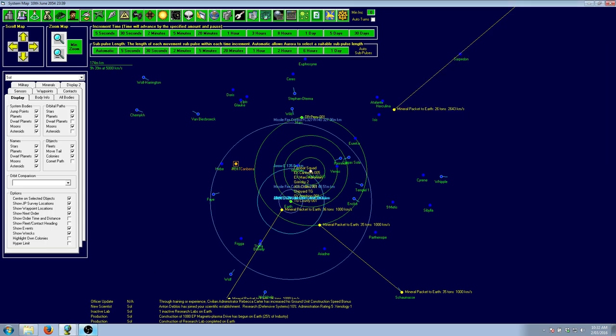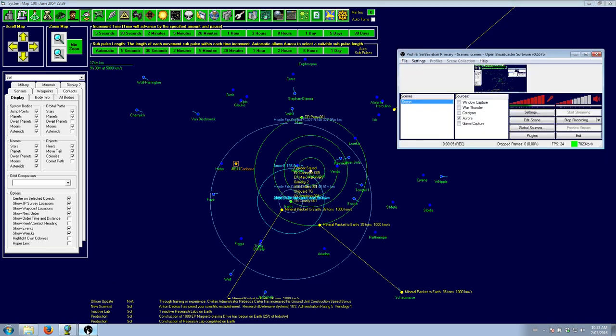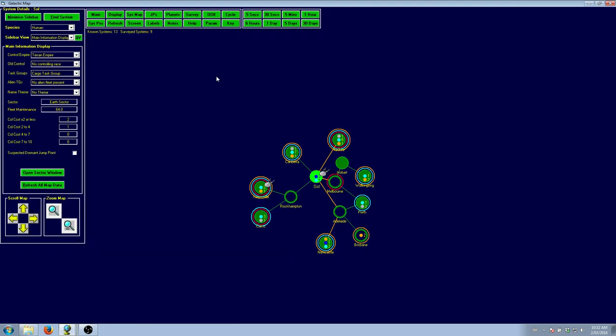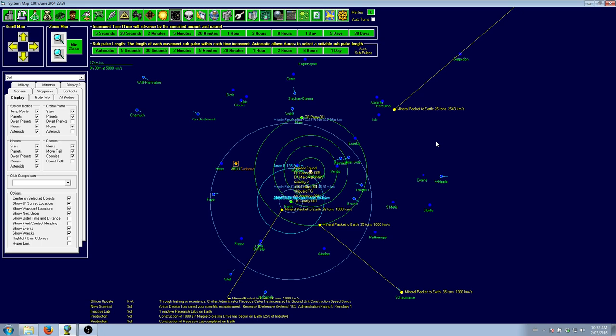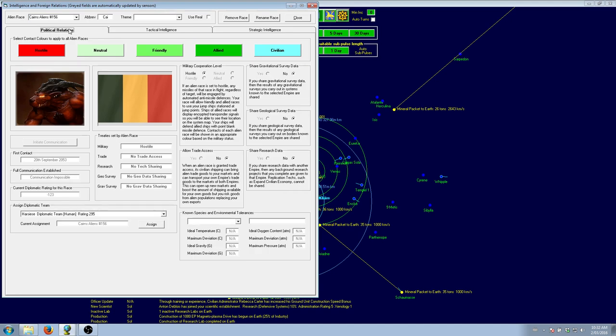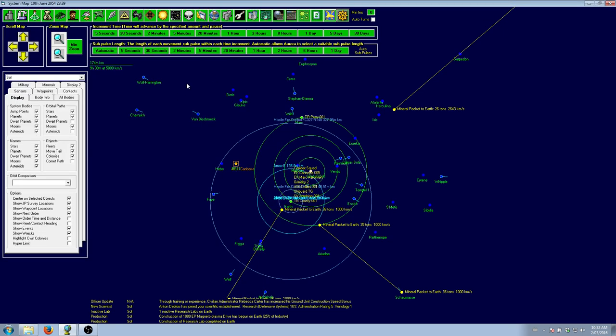Hello everybody, and welcome back to my Let's Play of Aurora 4X. Today we shall continue preparing for combat against — well, at the moment we're assuming it's an NPR over in the CAN system, but we'll find out more once we actually get there. It could actually be a precursor, because sometimes precursors start neutral but then communication becomes impossible and they turn hostile.